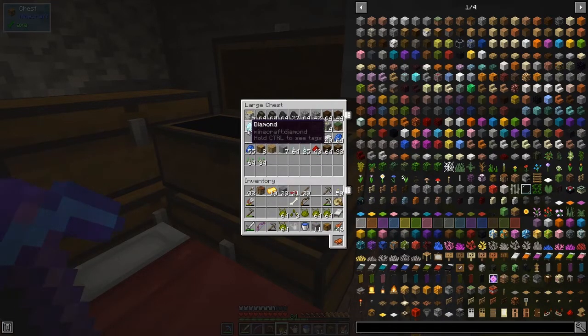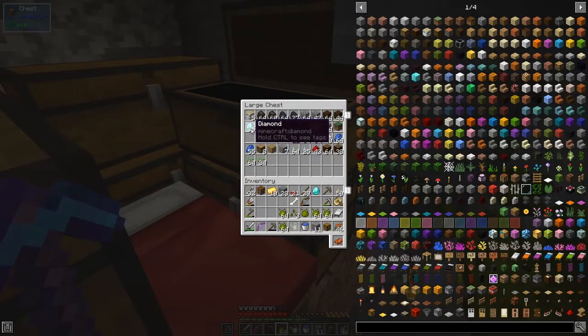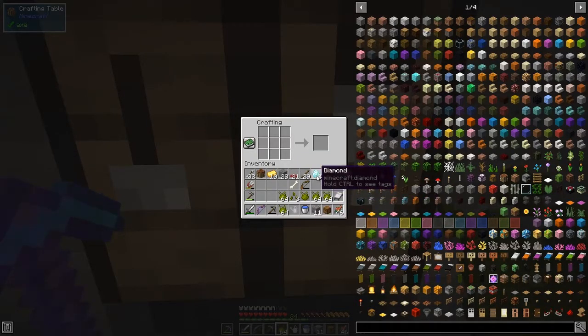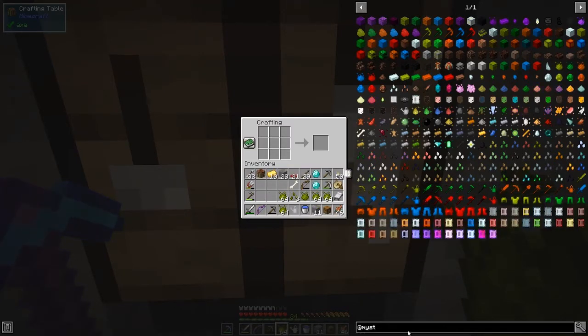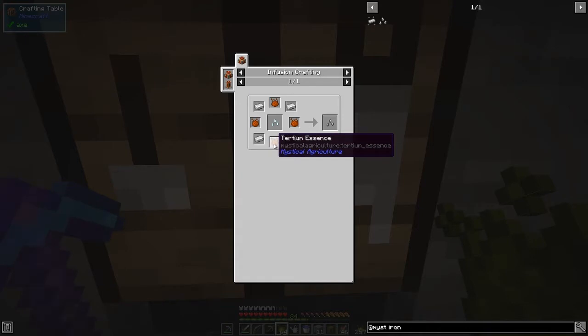We've also got a reasonable amount of inferium essence now and we need a diamond. What we've got to do next in Mystical Agriculture is get iron seeds, gold seeds, and diamond seeds eventually. Let's look at iron seeds — there's prosperity base seeds and tier options, and we have tier three iron seeds. We need some tertium essence for this, a prosperity seed base, and some other ingredients.